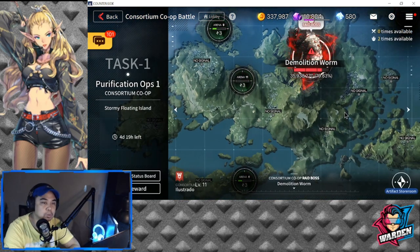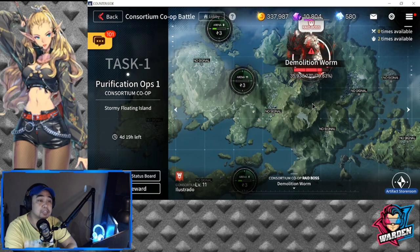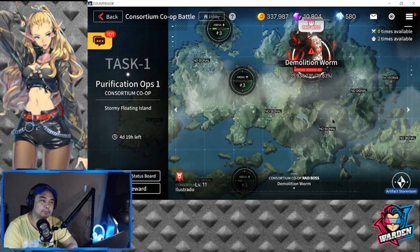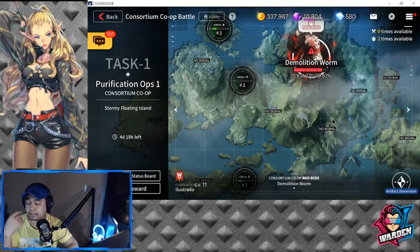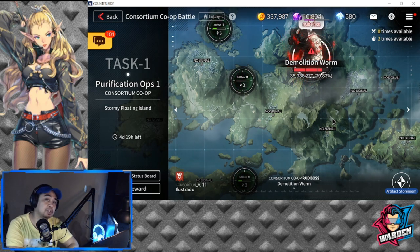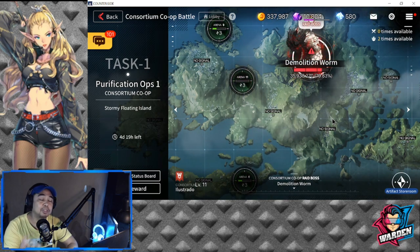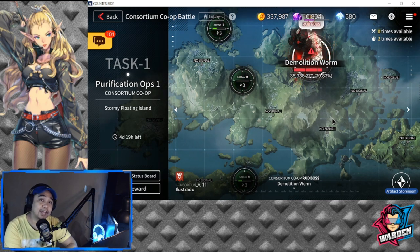I'm actually going to wait for my consortium to finish their arena tries before I attempt the Demolition Worm. This is going to be interesting content personally, because it requires a lot of interaction with people and a lot of strategy. This guide will be two parts — the next part will focus on Demolition Worm strategies: deployment, battle, how to protect your ship, and how to attack the boss. Also, remember the Consortium Co-op is available for five days, not seven. Thank you very much for watching — consider subscribing, click the bell icon, and leave a like if you found this informative. This is The Warden, and I'm out.